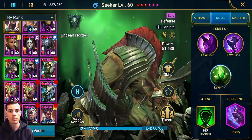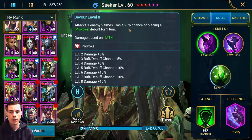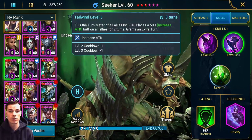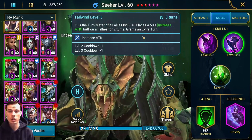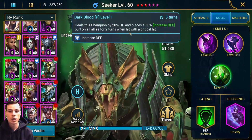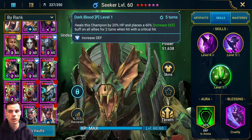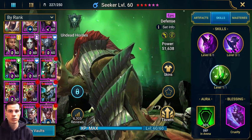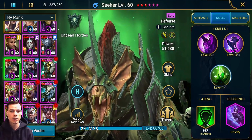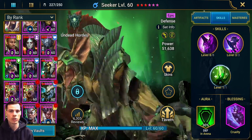A champion like Seeker might only provide your team with support, but he does support in multiple ways. His A1 has a 75% chance of placing a provoke because it's two hits at a 50% rate. His A2 ability provides your team with increased attack and a turn meter fill, and then he grants himself an extra turn. And his passive: whenever he's hit with a critical hit, he'll provide 20% HP for himself and increased defense on all allies for two turns. So Seeker comes in, he provides your team with a crowd control ability on one enemy, he provides increased turn meter for your team, and he also gives your team increased attack. So he can be really useful, and he's probably already built if you have him in an earlier mid-game account.